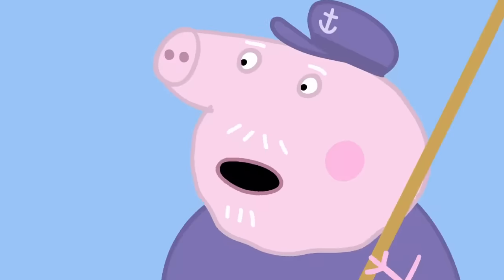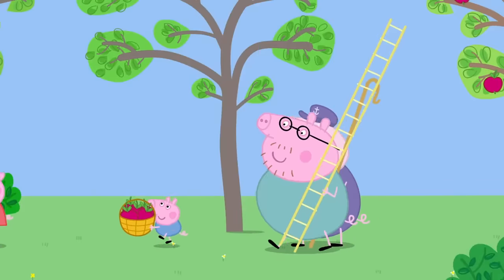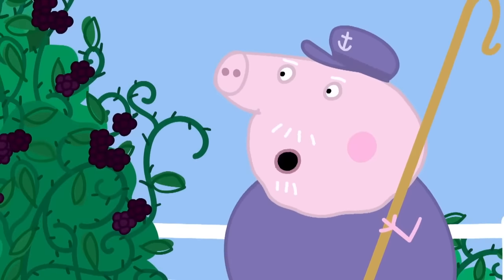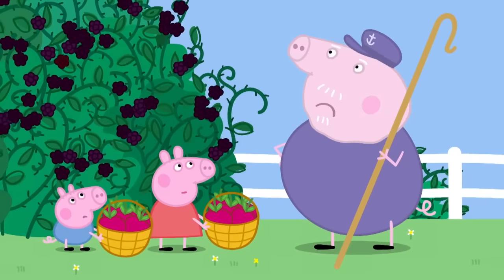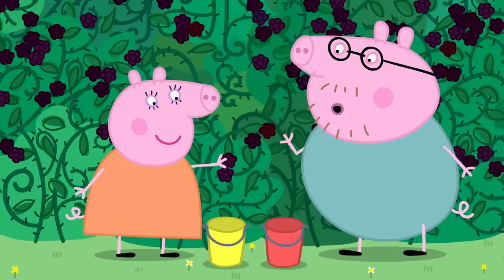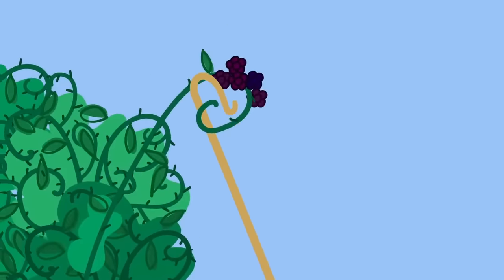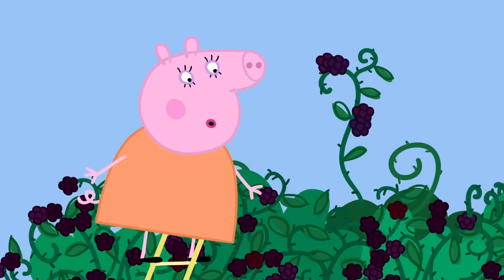'Now for the blackberries.' 'Why don't we just have apple crumble?' 'Because blackberries are tasty too, Grandpa.' Now the hard bit. 'Now that's what I call a blackberry bush. This bush has been here since I was a little piggy. It's an overgrown weed — I should have cut it down years ago.' 'Grandpa, why don't you like it?' 'I don't like the way it looks at me.' 'Silly Grandpa. It's just a harmless bush and it's covered in lovely blackberries.' George has seen some really big, juicy blackberries. 'Careful, George, or you might get tangled.' 'I have a stick for picking hard to reach blackberries.' 'But the best blackberries are right at the very top.'